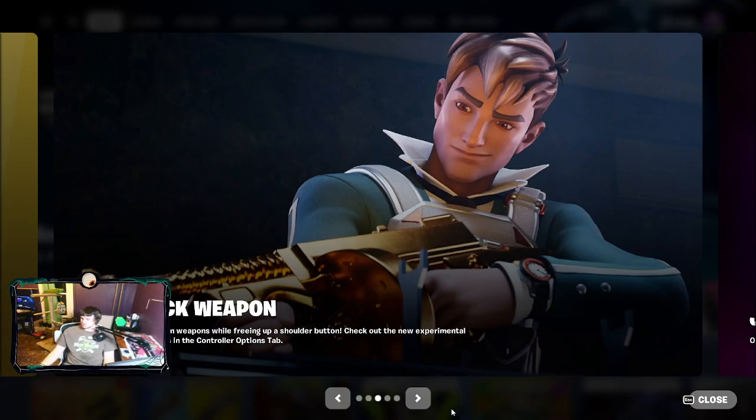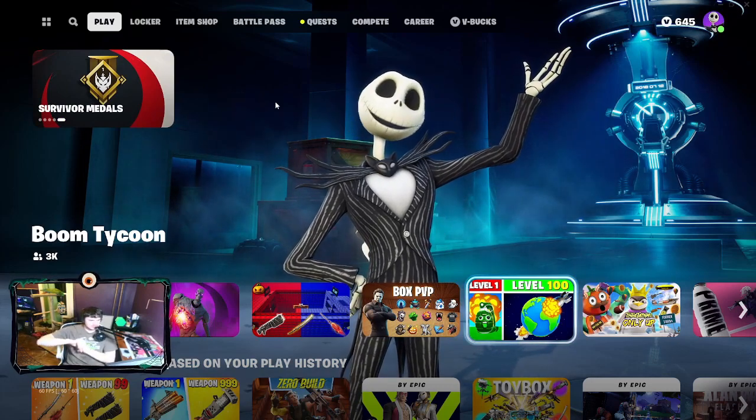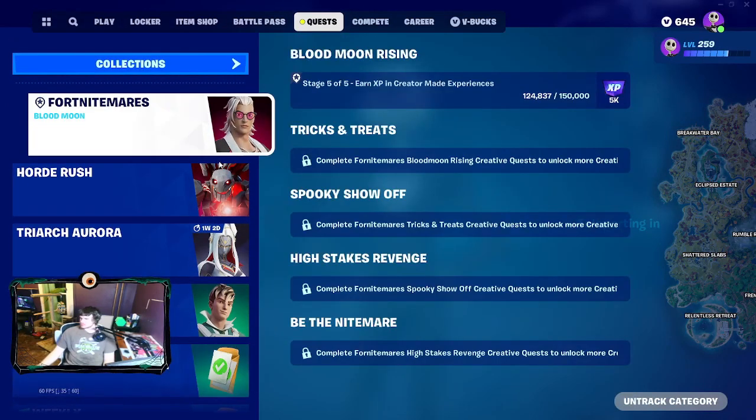We've also got some news: the season is ending. Spend your bars at weapon upgrade benches and receive loot and services from characters at a discounted rate. It's a great time to do it now because if you want to upgrade your weapons or anything it is at a discounted rate, since next week is the start of the new season. Make sure you spend all your bars.